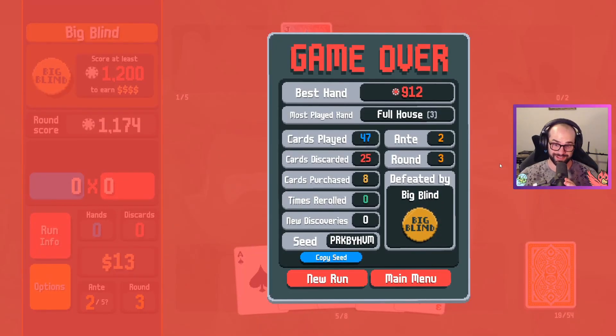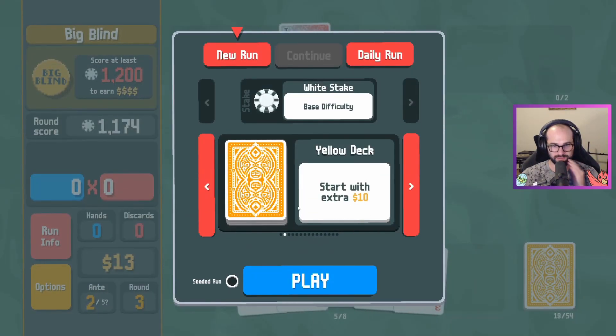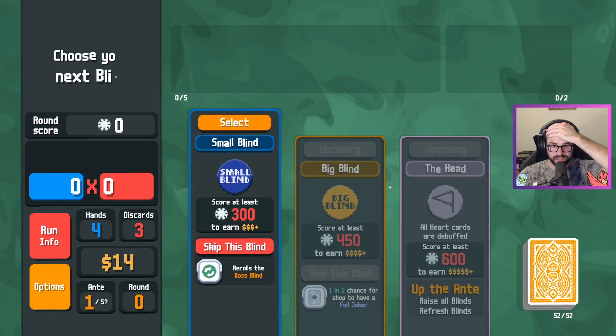I actually got pretty close. That was awful. We're going again. New run. Ten dollars. Give me the yellow deck. I am playing terribly.